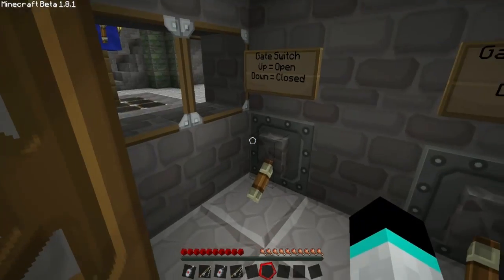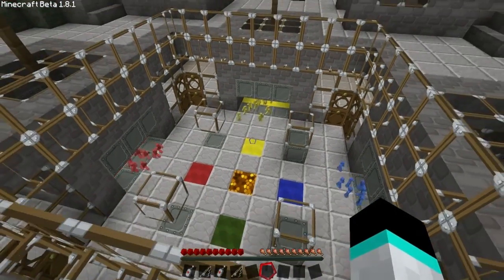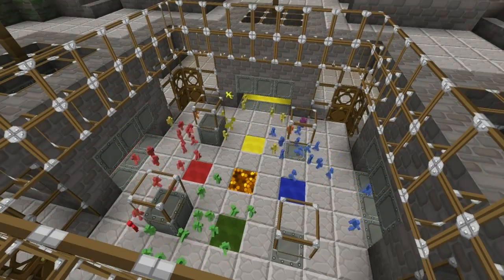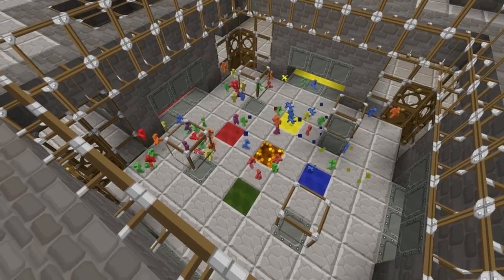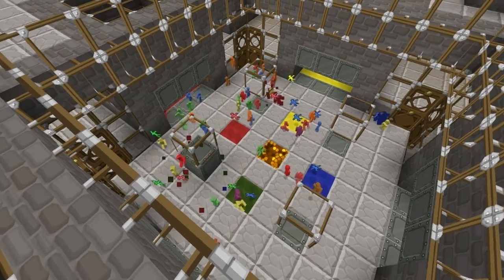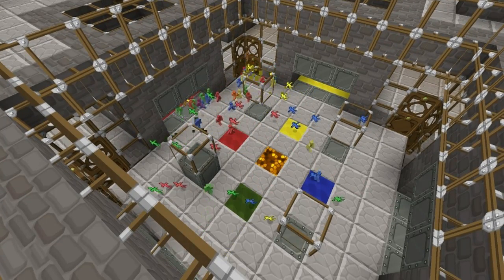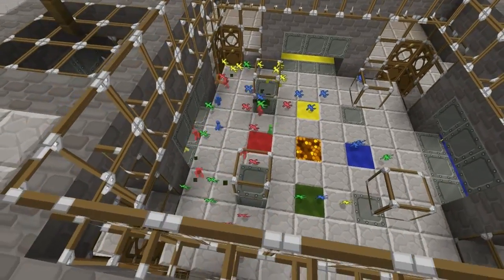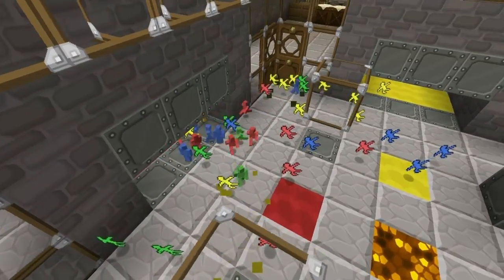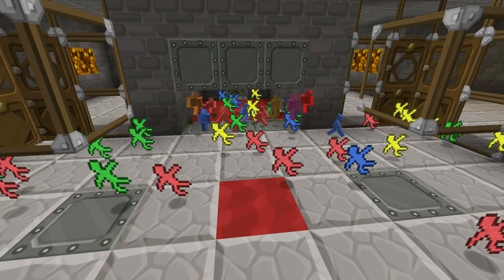Now let's go back upstairs and get the fight going. Let's turn the gauntlet on and open the gates. And off they go! Already they're getting squished by the gauntlet — look at that. Massive amounts of courage. They're just going crazy. Who's gonna become the winner?